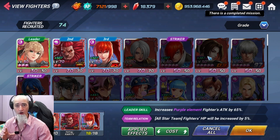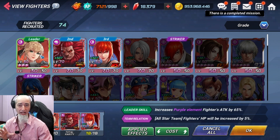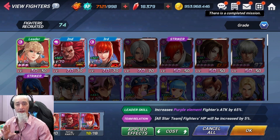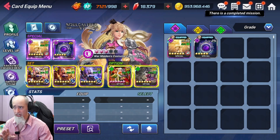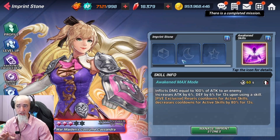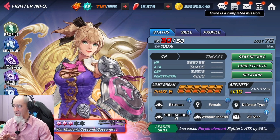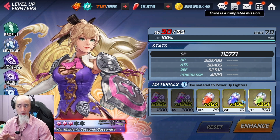Cassandra here is a completely free-to-play character that everybody got from the Soul Calibur collaboration. Most players aren't going to have her at A3 — they're probably just going to have her at A2, but that's going to be more than good enough. When you look at her kit, I do have a Soul Calibur set on her. I have no imprint stones on her and no capsules on her whatsoever.